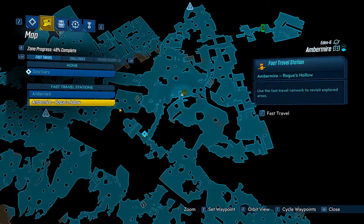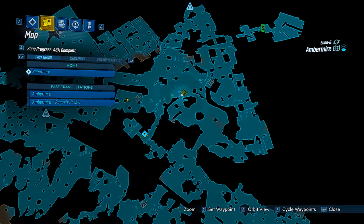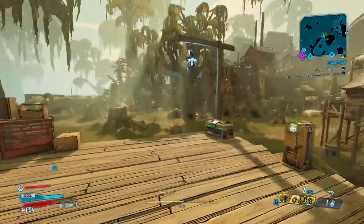Now for the second Typhon Log, you're going to go to Rogue's Hollow, work your way down this trail. You're going to come up, hop a log right here, and it should be right here on this dock.